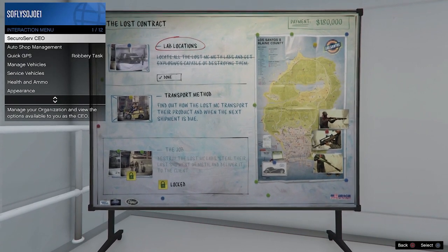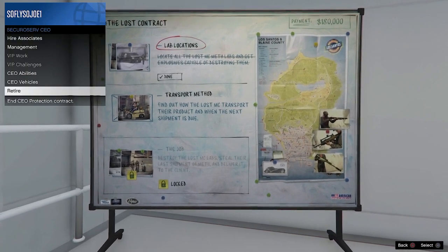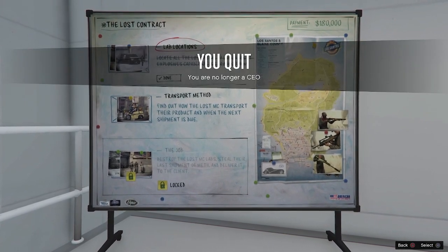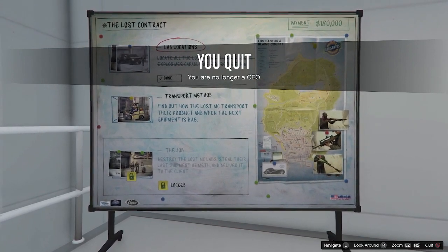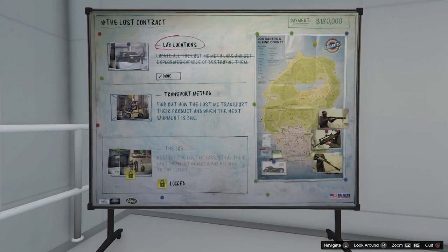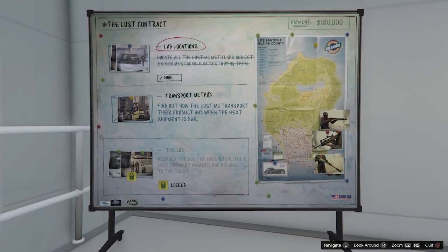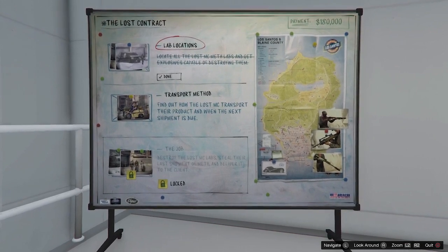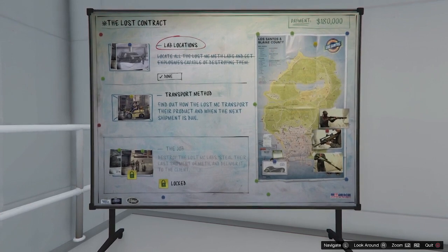Once you guys have made it downstairs, go ahead and open up your interaction menu and go to CEO and unregister as a CEO organization. Once you guys are close enough to one of the vehicles that you want to put in god mode, your friend is going to tell you to hit triangle to get inside that vehicle. Once you guys are inside that vehicle, you guys are going to have an option on the top left-hand corner where it says press right on the D-pad to modify this vehicle.